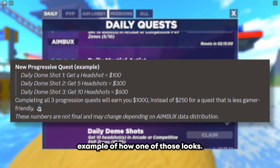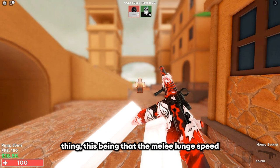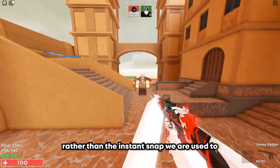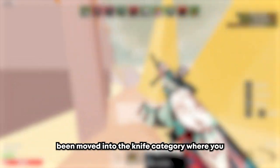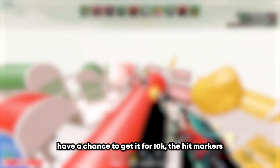Next, into the weapon balancing, which only has one thing: the ADS lung speed has been adjusted to be a lot more smooth rather than the instant snap we were used to, and all I can say is it for sure is interesting. Into the death nodes, the Space Pyramid has been moved into the knife category where you have a chance to get it for 10k.